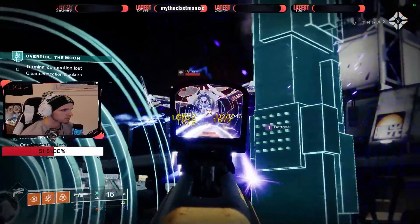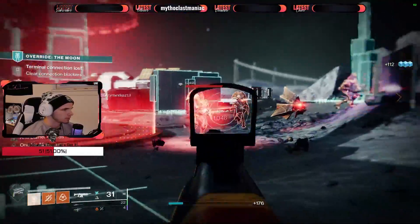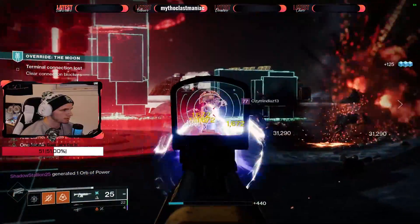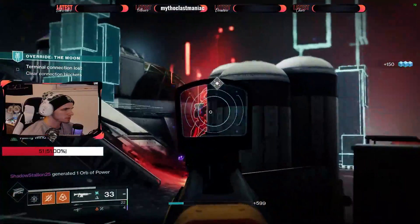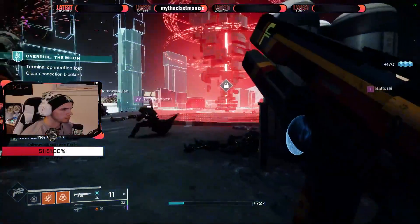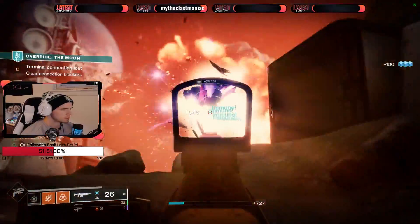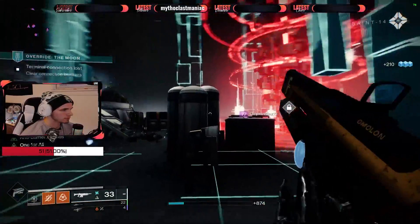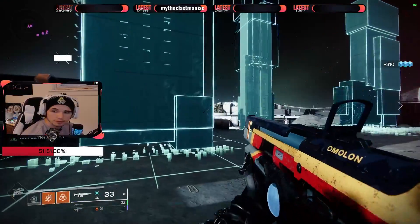We got a Cyclops here. This week there are Barrier mods and Unstoppable mods on this activity, so we're running barrier auto rifles and unstoppable fusion rifles at the moment.